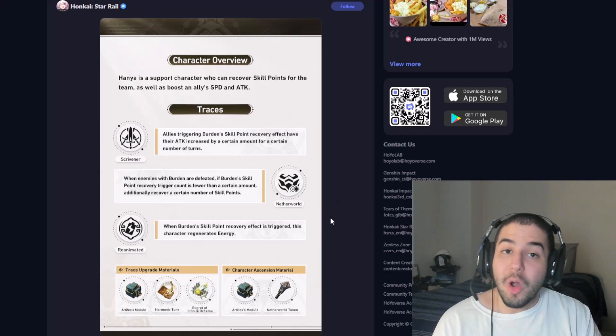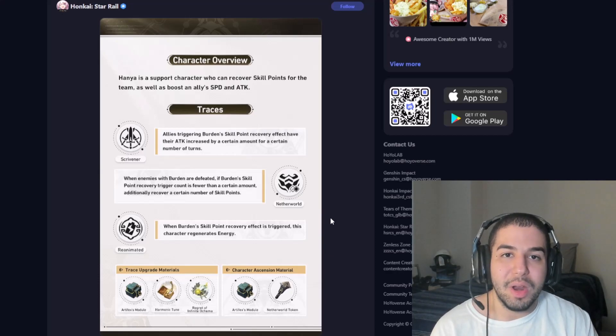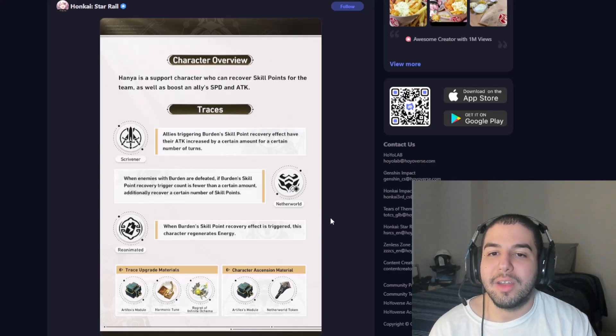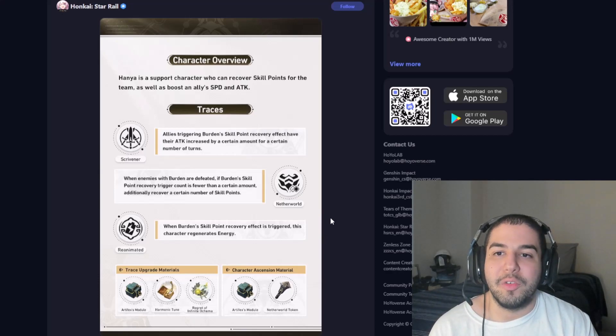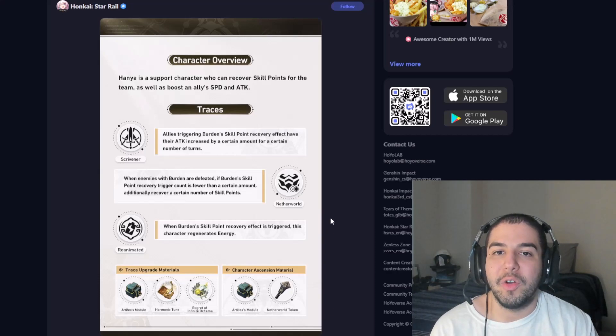Overall, if you are pulling for Argenti or Silverwolf, Hanya is going to be an amazing pickup. But if you don't want to pull for either of them, I do think that as a free-to-play player, you should be fine to wait on getting Hanya until she's on a banner you're more interested in. Let me know in the comments what you all think about Hanya and if you're excited to pull her on Argenti or Silverwolf's banner.